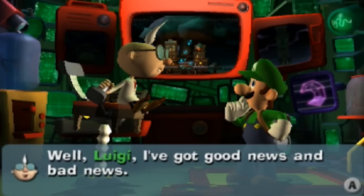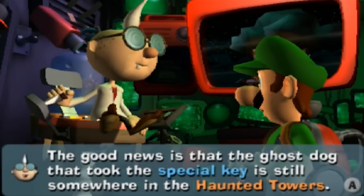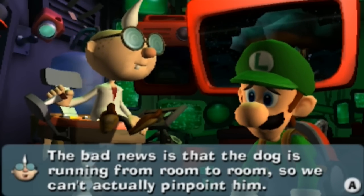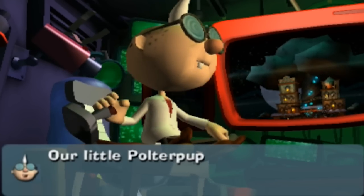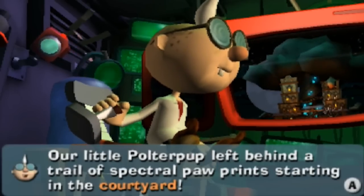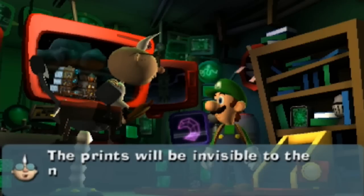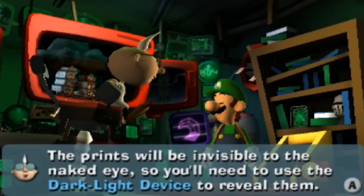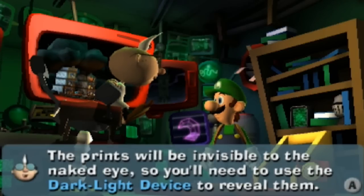Well Luigi, I've got good news and bad news. The good news is that the ghost dog that took the special key is still somewhere in the haunted towers. The bad news is that the dog is running from room to room so we can't actually pinpoint him. However, the periscope discovered something that may help us. Our little polterpup left behind a trail of spectral paw prints starting in the courtyard. If you follow that invisible trail, you should eventually find him. The prints will be — oh, invisible to the naked eye, so you'll need to use the darklight device to reveal them.